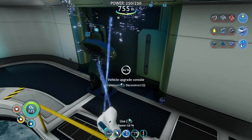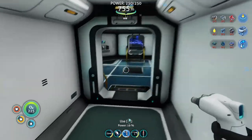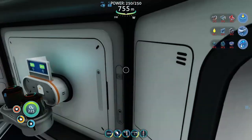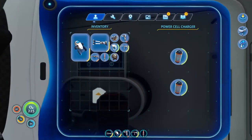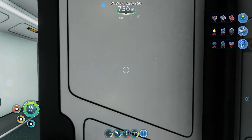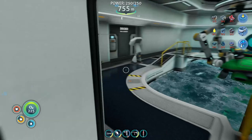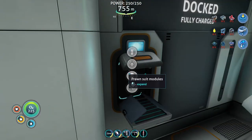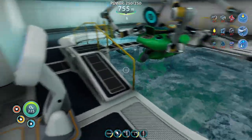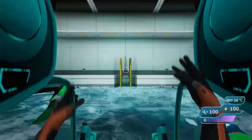I guess we can also count this as expanding this little base. I'll probably put up a beacon here and mark it as the lost river base, because this is just starting to become a full base now. We've got power under control, we've got a scanner, we've got a charging station so we can charge up our Cyclops. I don't want to go up there because I know he's out there. I want my prawn suit — my mech suit so that way I'm armored. Our goal is the depth module, and that is what we're going to work on now.